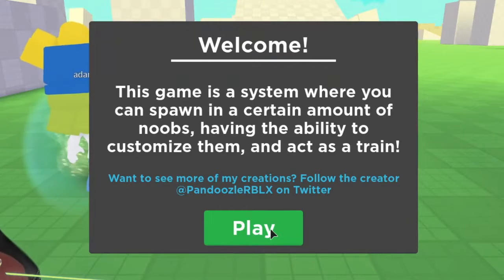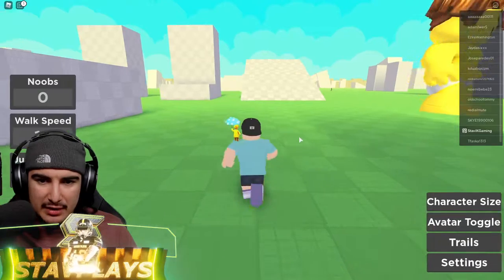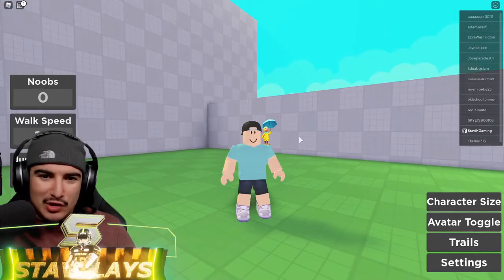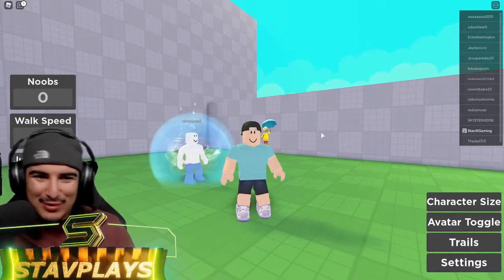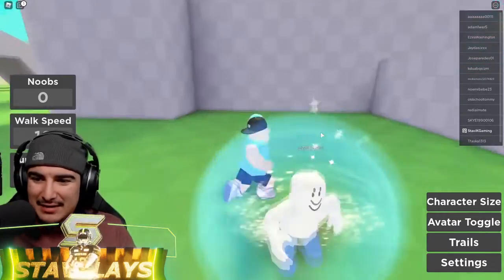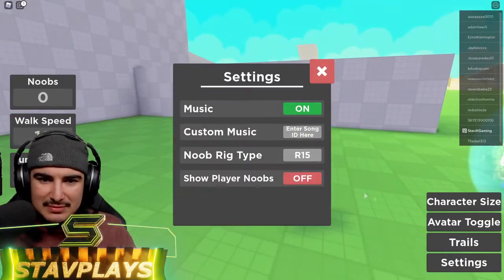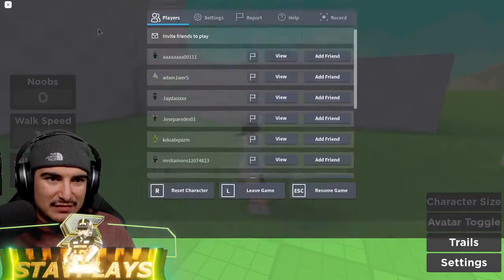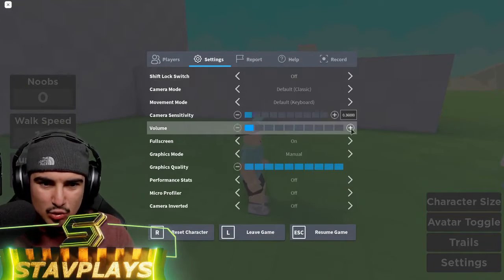It says this game is a system where you can spawn in a certain amount of noobs, having the ability to customize them and act as a train. They got your boy looking pretty clean. We got some settings over here — we can turn the music off. That's perfect, which means we can crank the volume up so you guys can hear those cool sound effects.